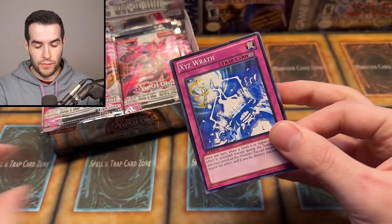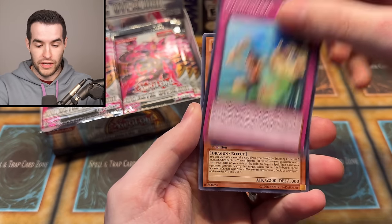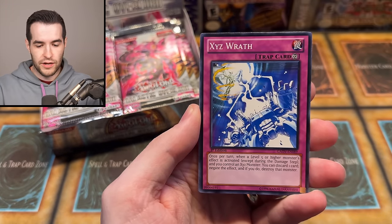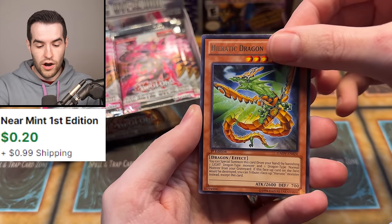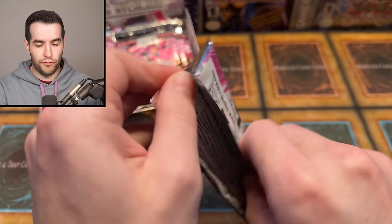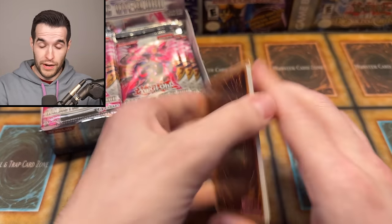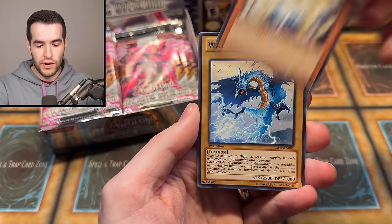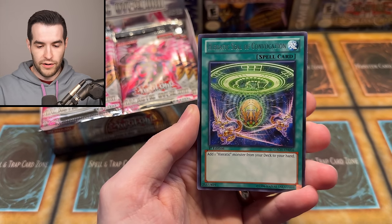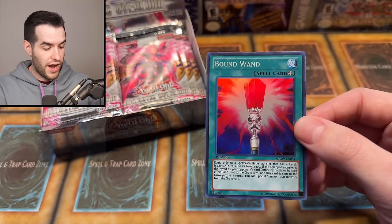Can we get a Ghost Rare today? That would be pretty epic. I don't know what a PSA 10 of that card would go for, but a First Edition Ghost Rare is probably going to be pretty expensive because it's hard to grade Ghost Rares. Hieratic Seal, Xyz Wrath, Overlay Owl, Doom Donuts, Inzector Firefly, Hieratic Dragon of Assar. And our first foil — the Bound Wand, Super Rare. Very cool. So we got a super. Pretty cool looking with a little skull on there.